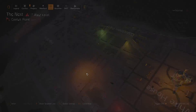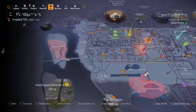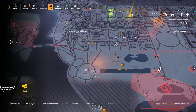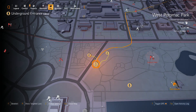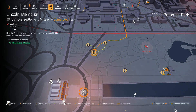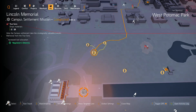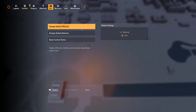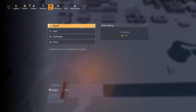Before we even go track down this hunter, we're going to want to do a couple of things. We're going to want to switch our difficulty mode to normal in global settings. Ideally you can play on heroic if you're confident, but these hunters will smack you down pretty quick. I usually do it on normal or hard — they can kill you so fast if you make a wrong move.